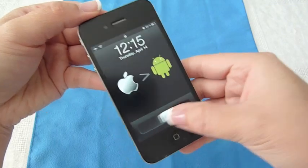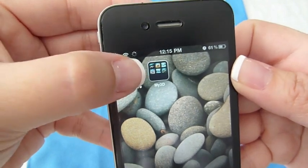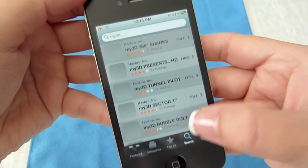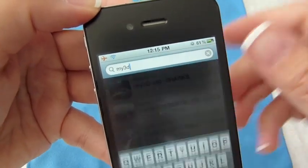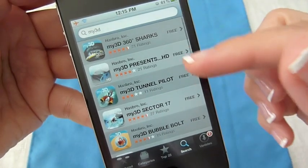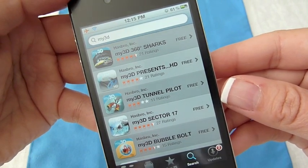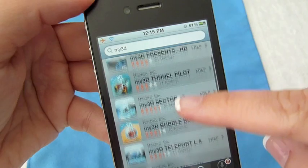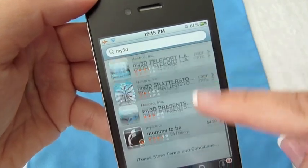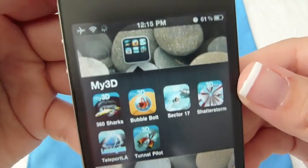First, you're going to want to access the App Store and do a search. Type in My3D and hit the search button. It'll come up with all that are available. There are a couple of tutorial videos before you get into the available games, but everything will come up right there. There are six free games at the moment and I've already downloaded them, so I'll just open up the folder and show you what we have.